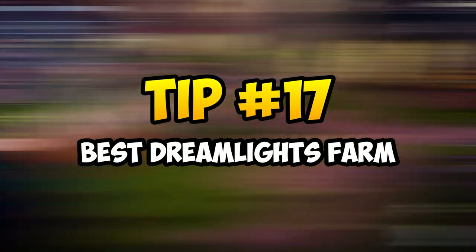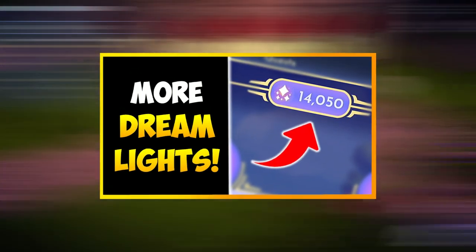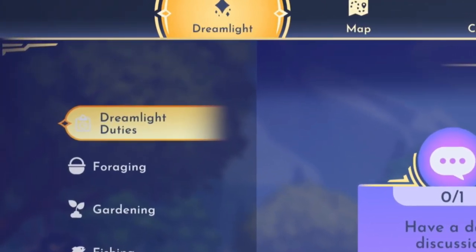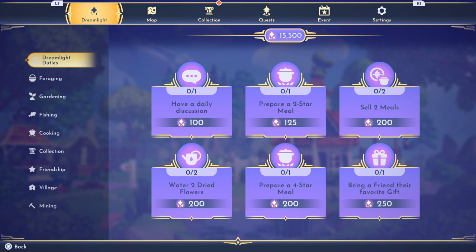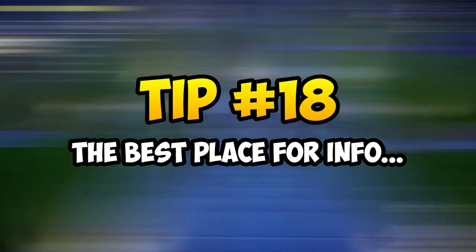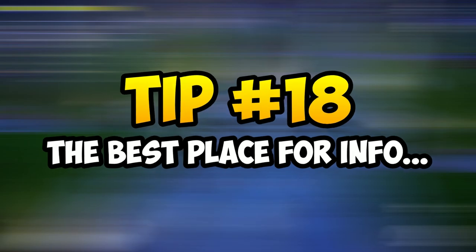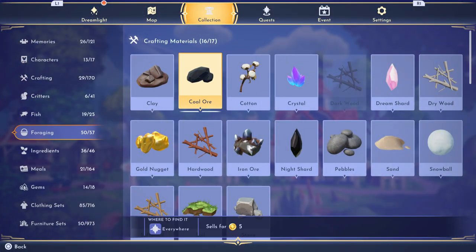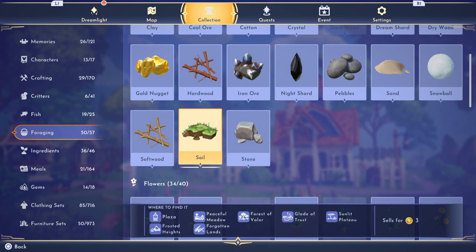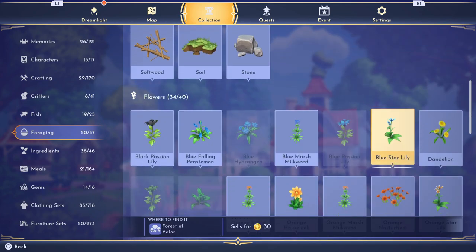Tip 17 is about how to get more dreamlights. I've already made a dedicated video about farming large amounts of dreamlights, but to summarize: focus on spamming the dreamlight duties since they never run out, and you'll get great amounts of dreamlights for simple tasks like gathering apples or changing your outfit. Tip 18: if you're trying to find certain animals or resources that a quest is asking for, head over to the collections tab — the location of these materials will be right there. Keep in mind that not everything is listed there, which I'll cover later.